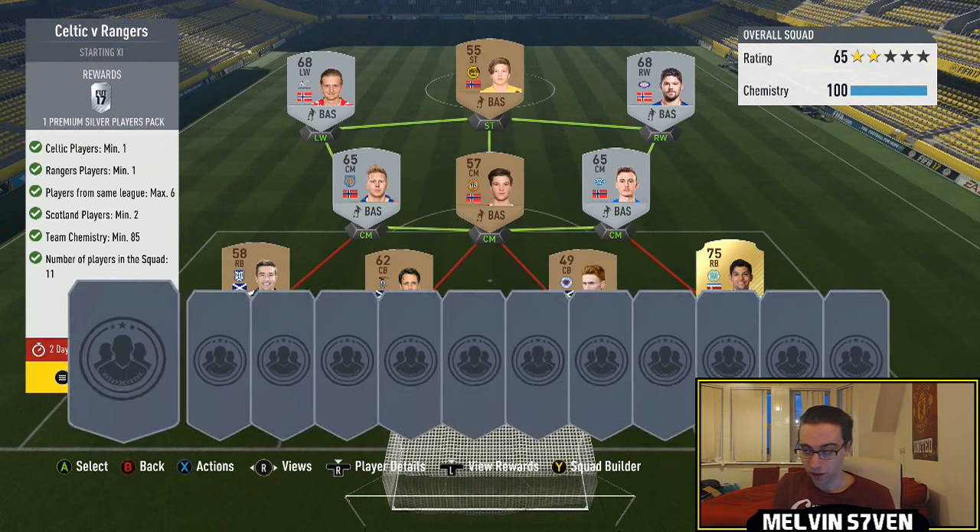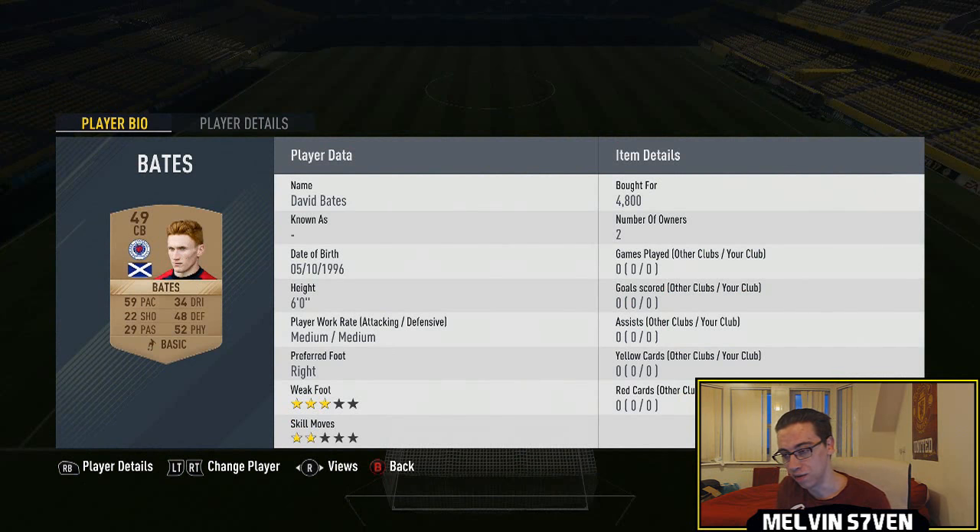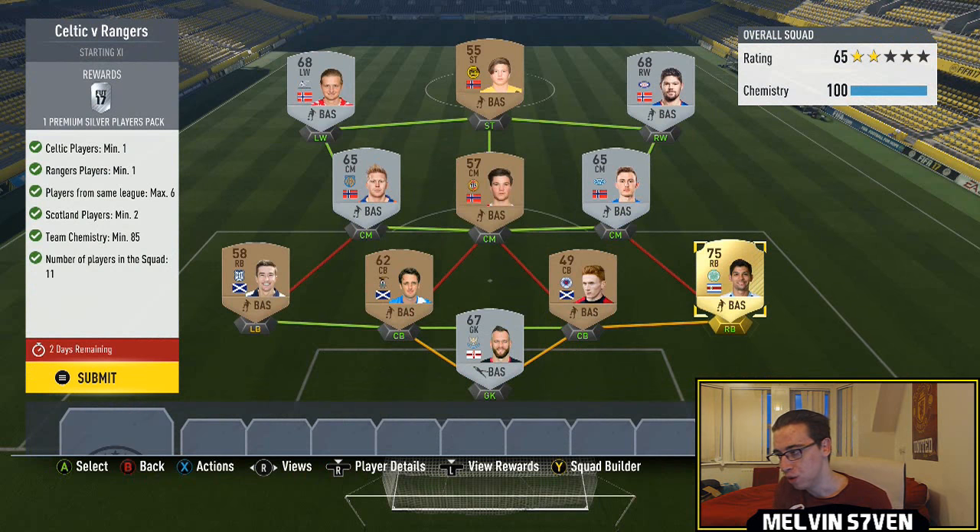Next one we've got is Celtic versus Rangers. You need one Celtic player, one Rangers player, and you need to have two leagues. Not one of them can have more than six from the same league, and you need two Scottish players. I've done the SBC on the bottom. I've got the Rangers player, the centre-back, who I overpaid for — nearly 5k. They might be a bit cheaper by the time you do it.